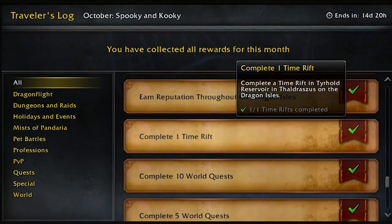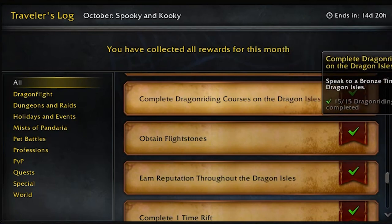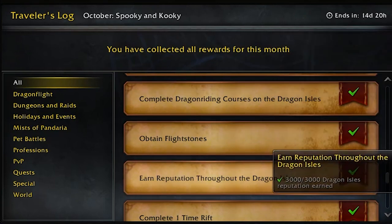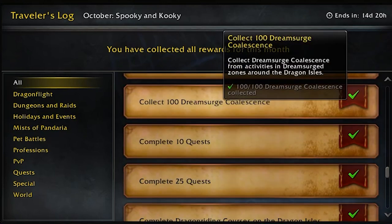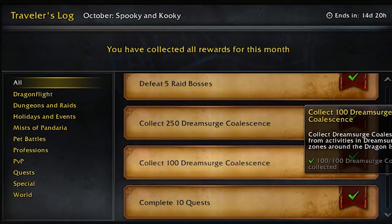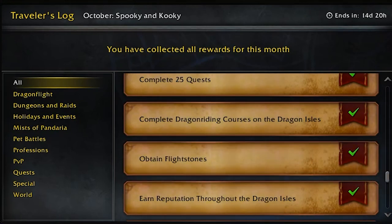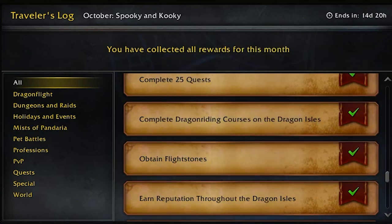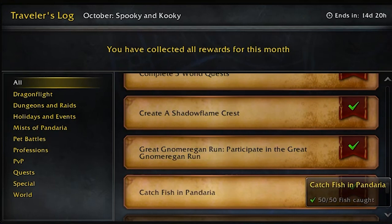Some extra things I did afterwards: Shell Flame Crest, five world quests, ten Time Rift reputation, flight stones for 400, dragon riding courses — that got done because of the Eastern Kingdoms races — and then 25 quests, 100 Dream Surge, 250 and five raid bosses. I did a good chunk. What I didn't really do during the actual trading post completion window was the dragon riding and the Gnome Run, because I'd already been done by then.